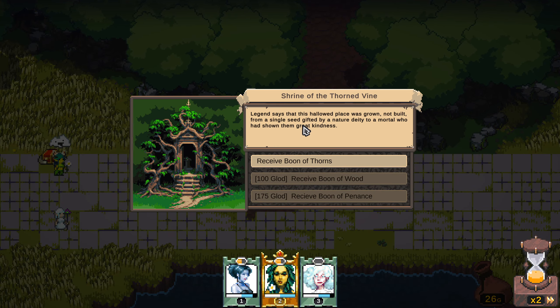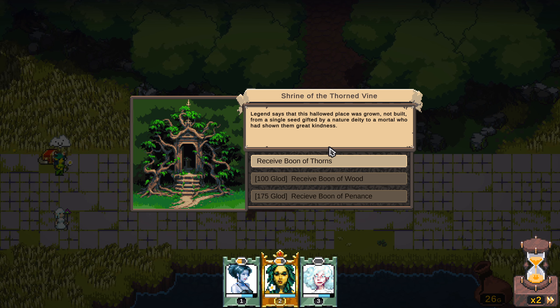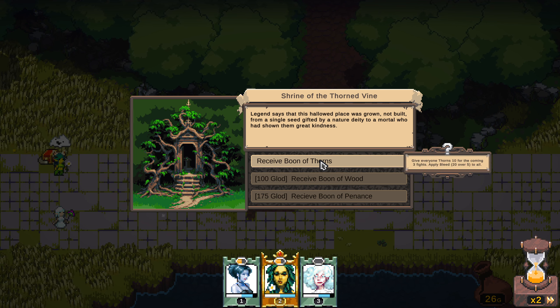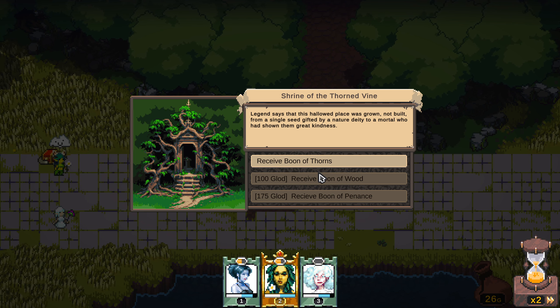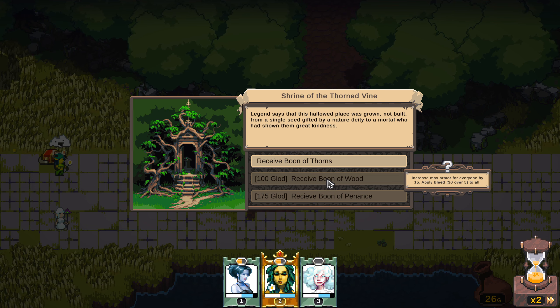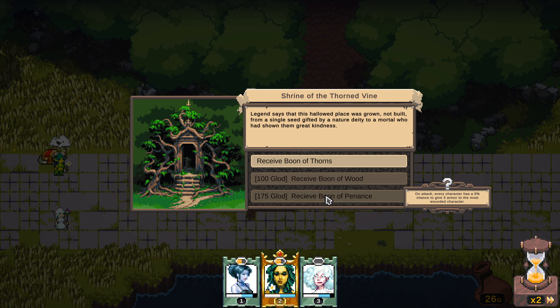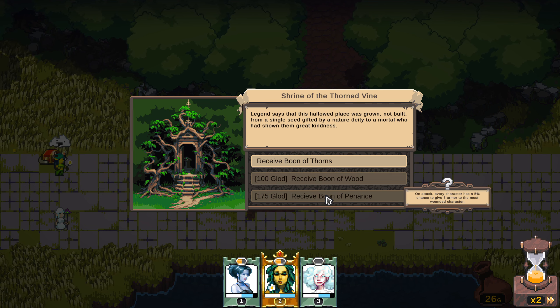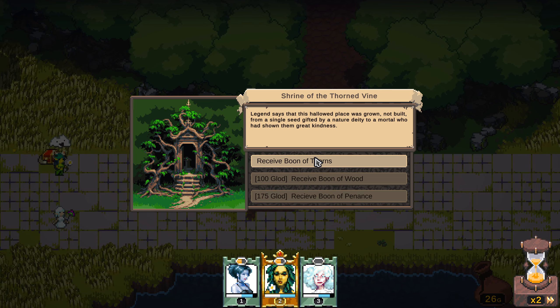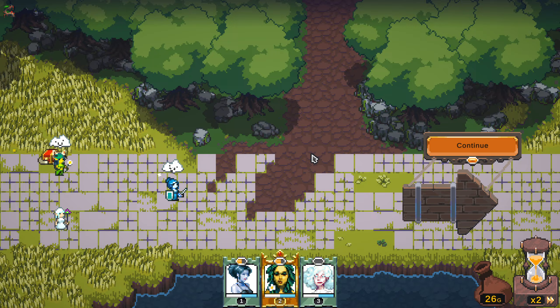We get a Boon — legend says that the hallowed place was grown, not built, from a single seed gifted by the nature deity to a mortal who had shown great kindness. We receive the Boon of Thorns. It gives us thorns over the coming next three fights and applies bleed to all of our characters, which kind of sucks. I'd much rather have the one that gives armor to everyone by 15, but we don't have the gold for it.